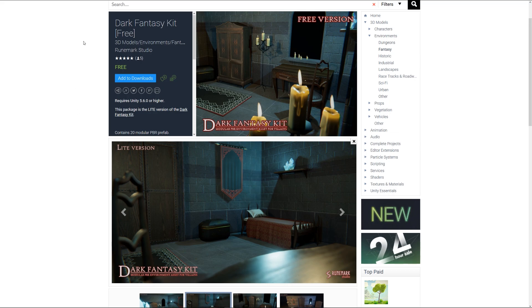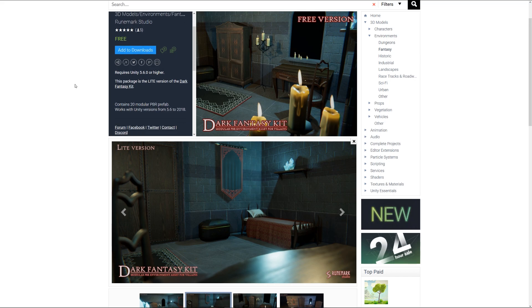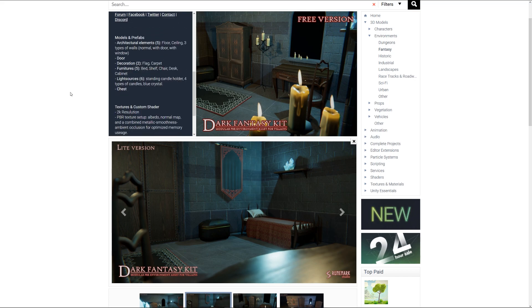The first one is something called the Dark Fantasy Kit 3. It's a light version of the bigger pack and it contains 20 modular PBR prefabs for use in Unity 5.6 and higher. It has various models and elements including doors, decorations, furniture, light sources, and chests with materials and textures up to 2k, all with a PBR setup.